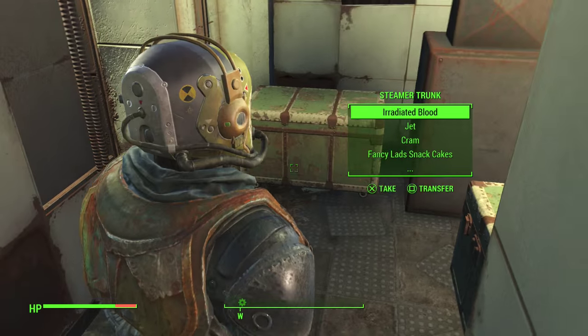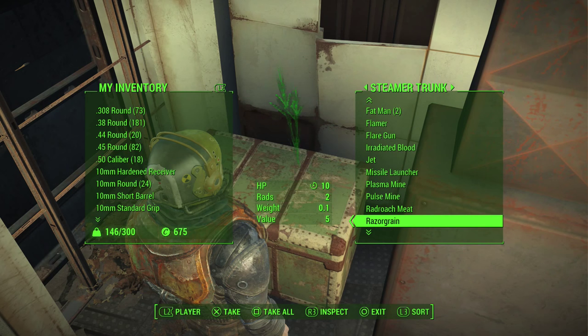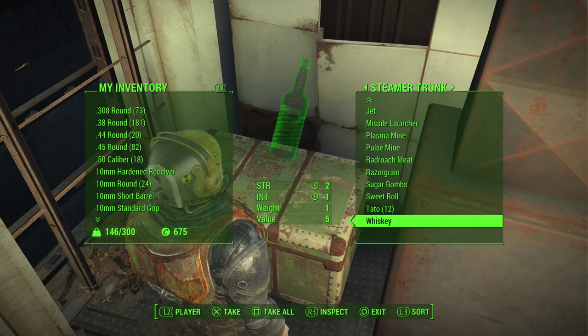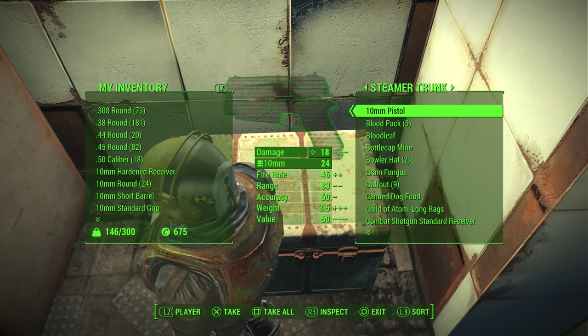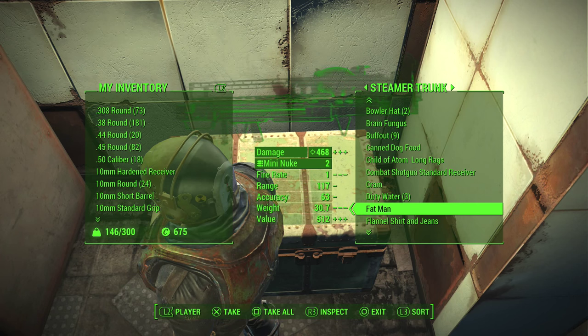Great shower — the water glows green when it comes out, which is awesome. This is my storage area — I've got random stuff in here I haven't sorted out. There's my jet supply for my addiction, some potatoes — boil 'em, mash 'em, stick 'em in a stew. I've got Cram, some Daytripper, and a Fat Man in there which is quite cool. Fat Man was I believe the name of the second bomb dropped in World War II.